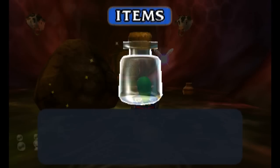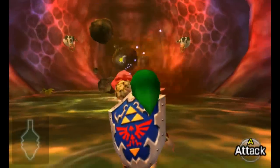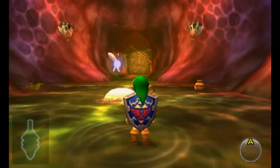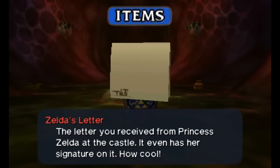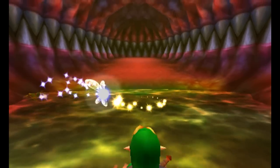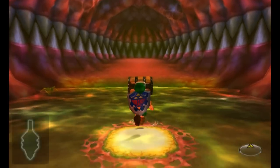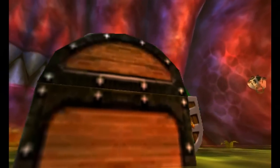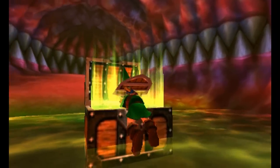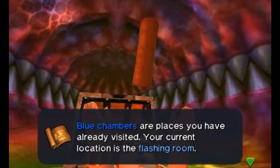Do we have some bombs handy? Yes — we can place a bomb down here and bomb open this boulder. We got him with a bomb! Now there's a switch on the floor here, and we have some cows here. I'm willing to bet you'll need to shoot those cows with your slingshot. We'll stand on this and things will happen — it's the dungeon map! Not bad.